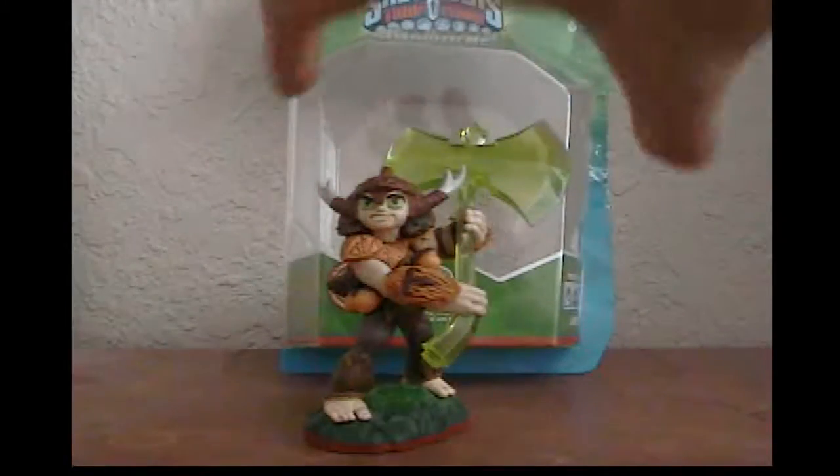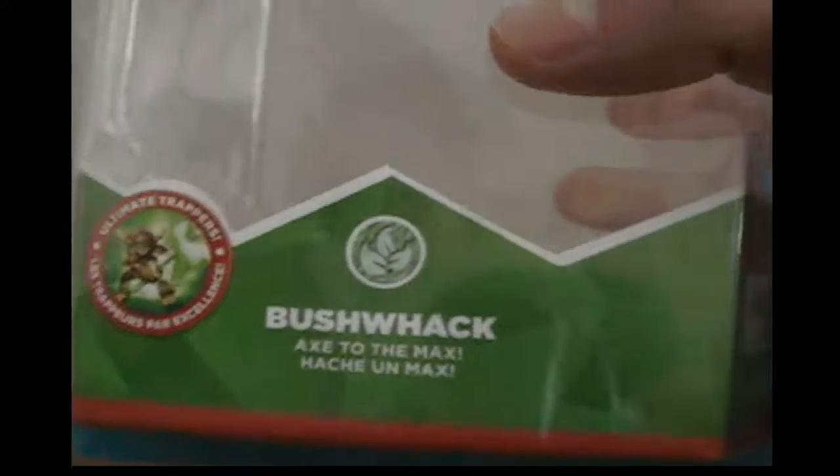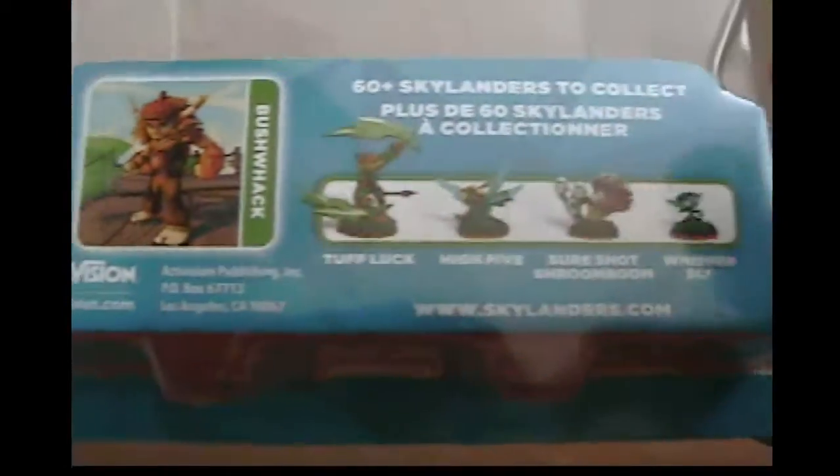So here he is, and let's take a quick look at his packaging. Here you got Bushwhack right there. His catchphrase is 'X to the max.' On this side you have warnings and also that. On this side you got this type of stuff. On the bottom: League of Mumbo Jumbo. It's Trap Master right there. And it shows you what he looks like in the game. And others available.